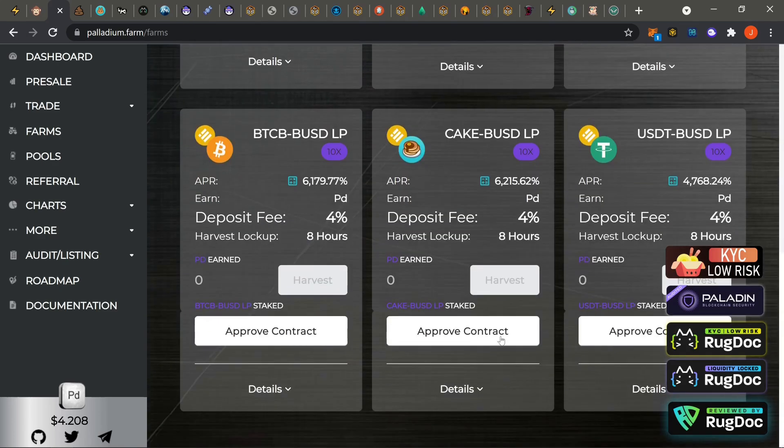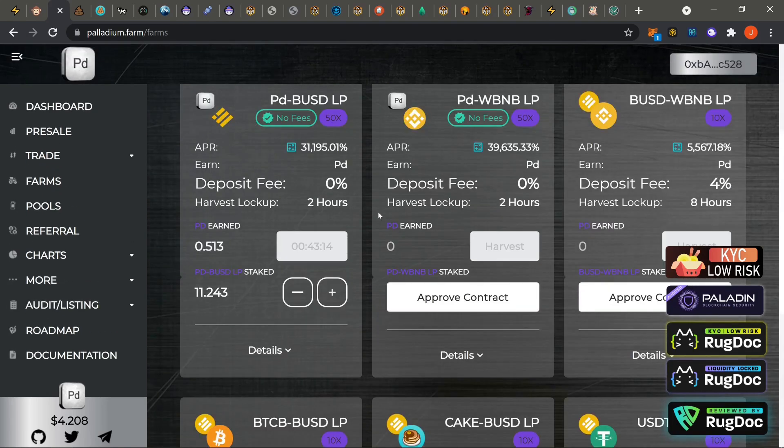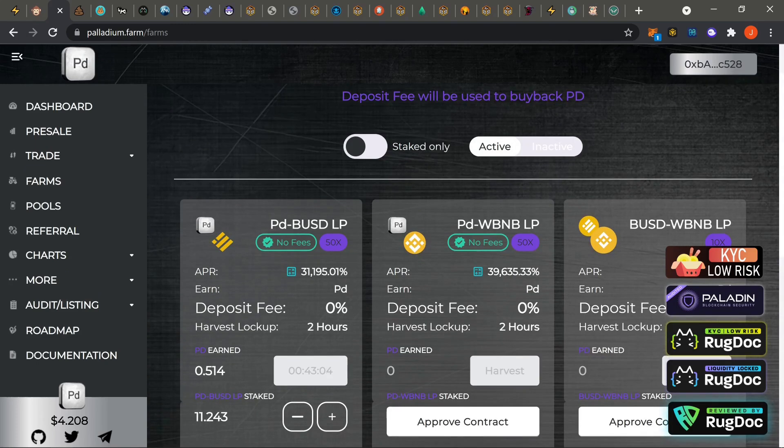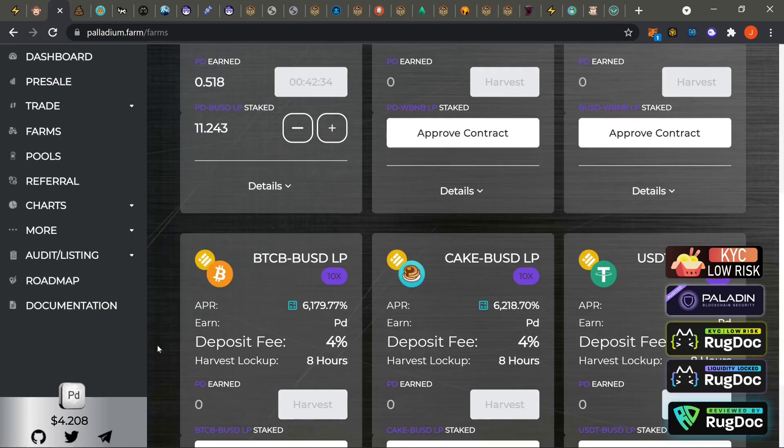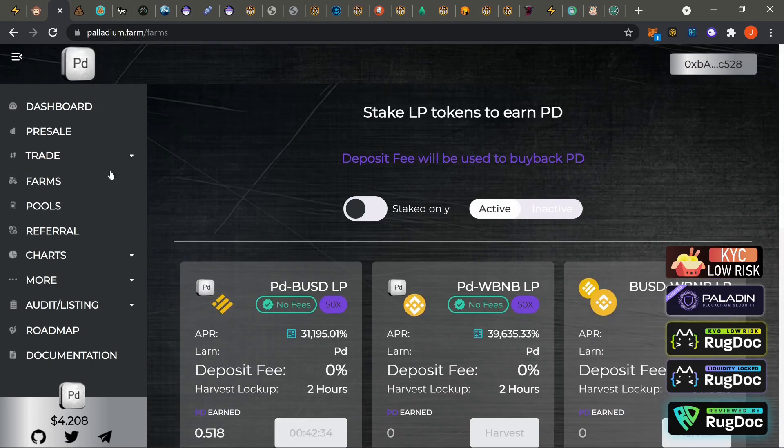Right now it's still a downtrend, still dumping. If you guys are non-natives it doesn't really matter — go ahead and keep harvesting. You can either take that harvest and compound, or sell off so you can recover your deposit fee. If you're on the native side, you definitely want to wait for the price to catch a floor and then move up. Make sure you run through the docs, check the price charts, and remember there are harvest lockups — all of that's in the docs. Link will be down in the description.